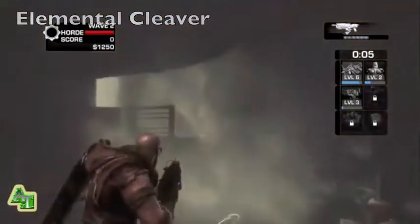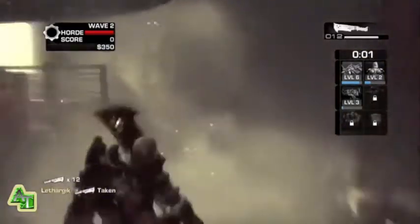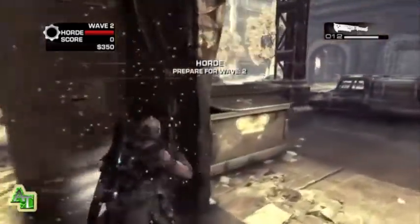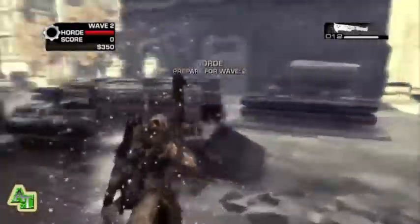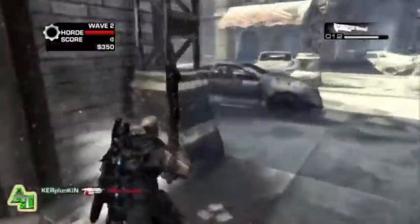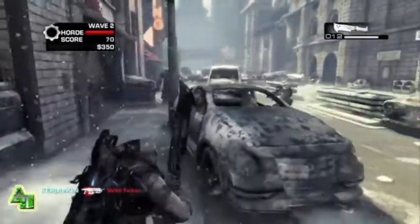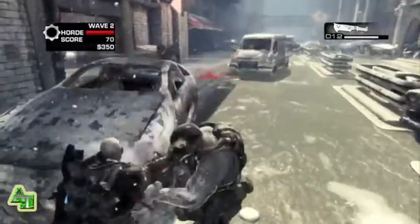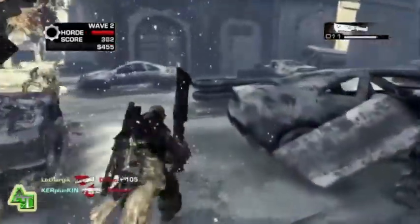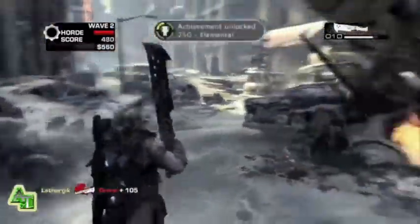Pop him in the head. Once that explodes, you will see a cleaver — so pick that up. You'll notice it has a little flaky aura, and this is your elemental cleaver. You basically need to get 25 kills with this to get your achievement. You're going to have to go through and do this at least three times. Each swing of the cleaver is worth two rounds, and you get 12 shots with each cleaver. So once you get 25, your achievement pops.